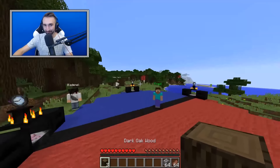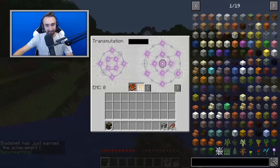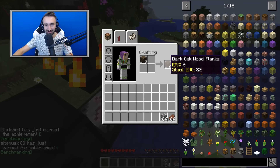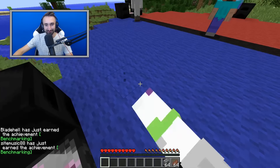We found out what it was. Apparently, breaking Oak wood will crash the server. So instead of doing that, we're just going to put them in our EMC table and never do that again.